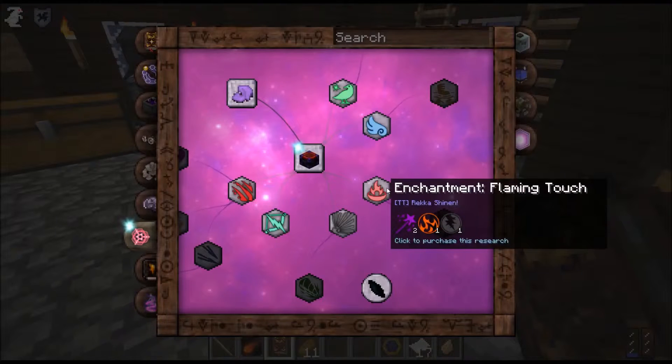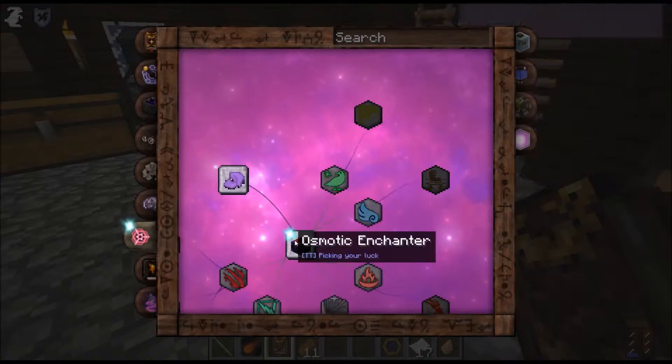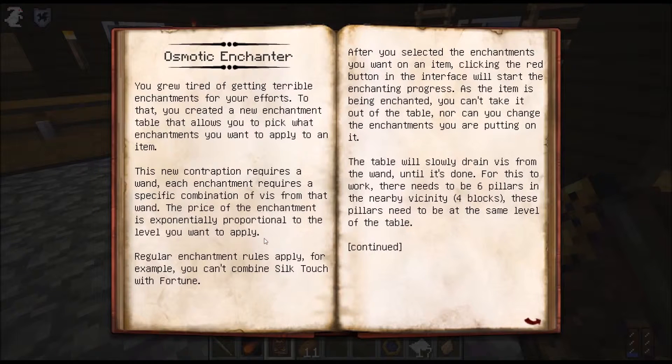Whoa! Holy cow - what is this? You grew tired of getting terrible enchantments for your efforts. You created a new enchantment table that lets you pick what enchantments to apply to an item. This contraption requires a wand; each enchantment requires a specific combination of vis from that wand. The price is exponentially proportional to the enchantment level. Regular enchantment rules apply - for example, you can't combine Silk Touch with Fortune. After selecting enchantments, clicking the red button starts the enchanting process. While enchanting, you can't remove the item or change enchantments. The table slowly drains vis from the wand until done.